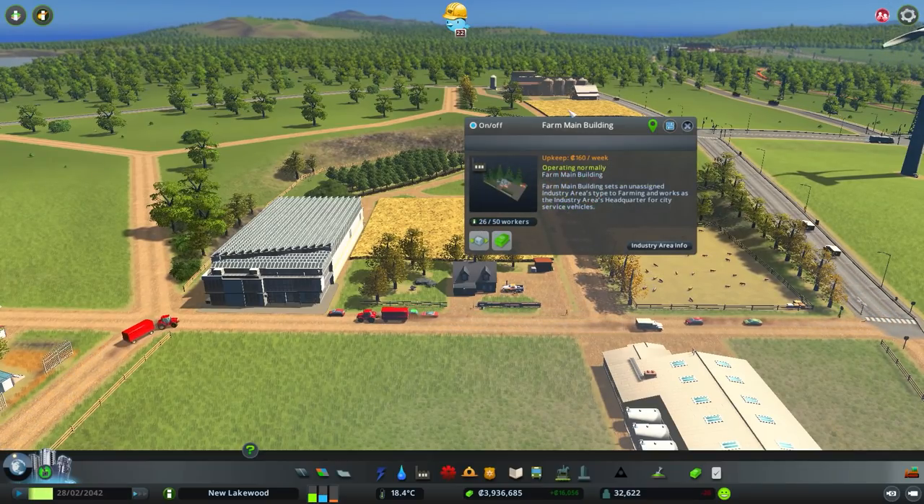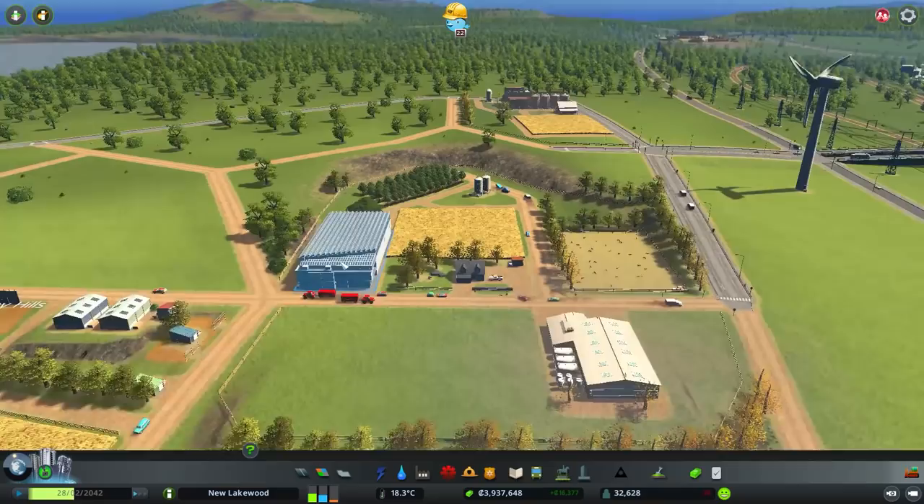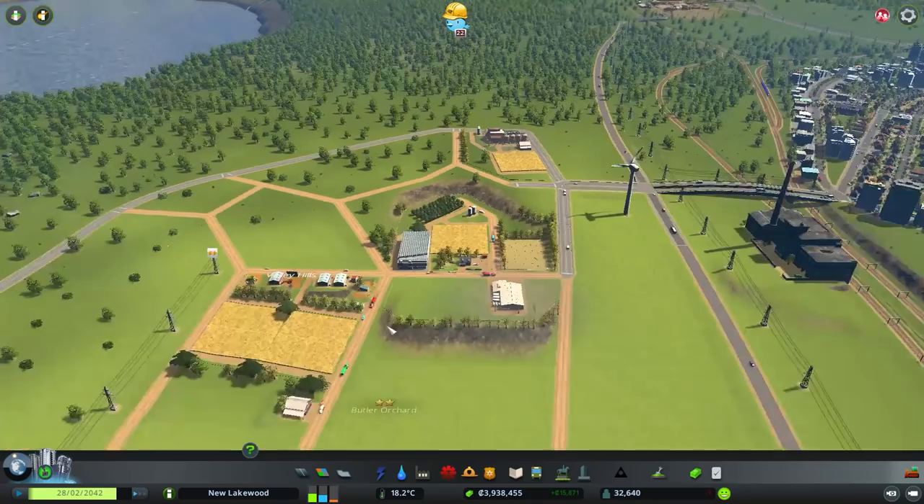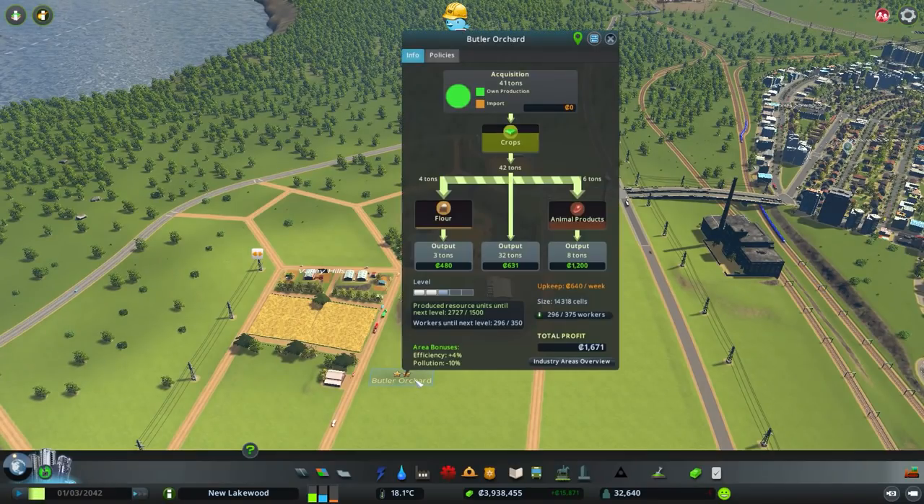The key to getting a farm area — or any industrial area — to level up is to produce more and get more workers. Clicking on the orchard, you can see your producers, how much you're outputting, how close you are to the next level requirements, and whether you're profitable. What's stopping us right now isn't productivity — it's workers.